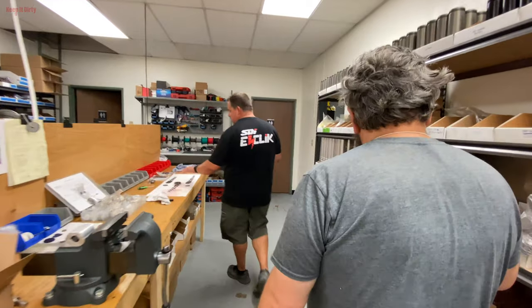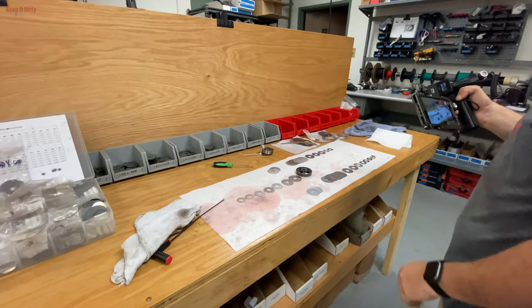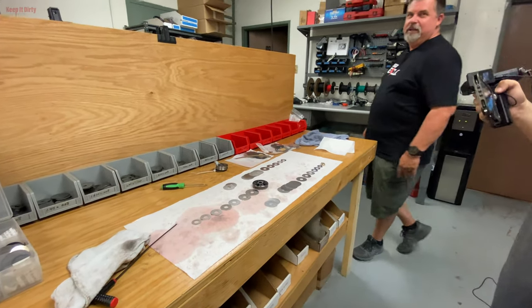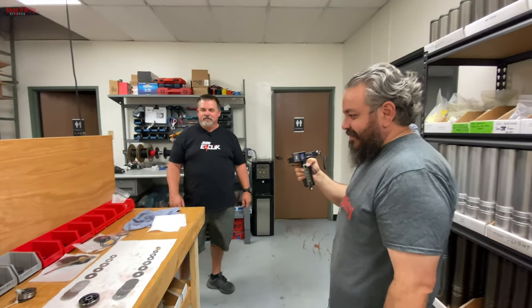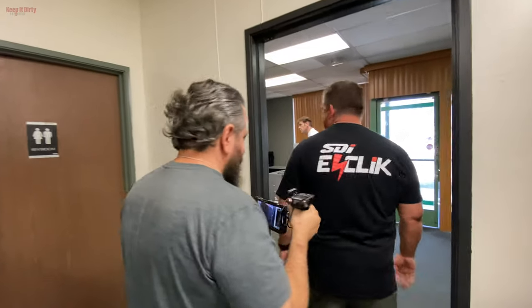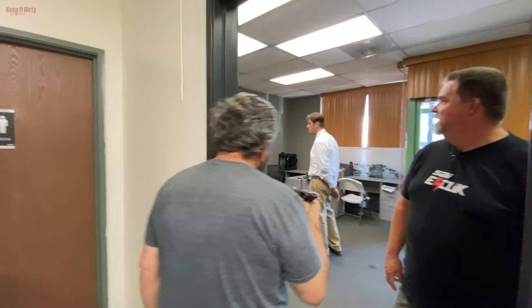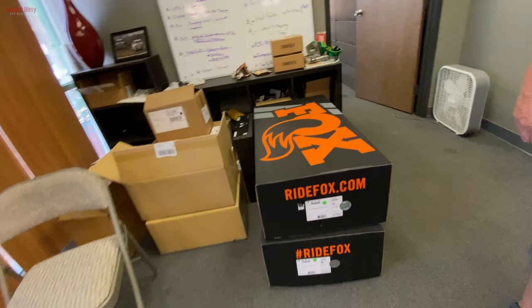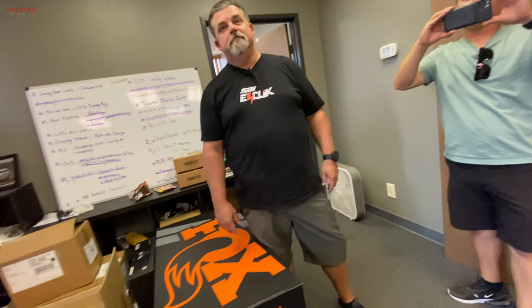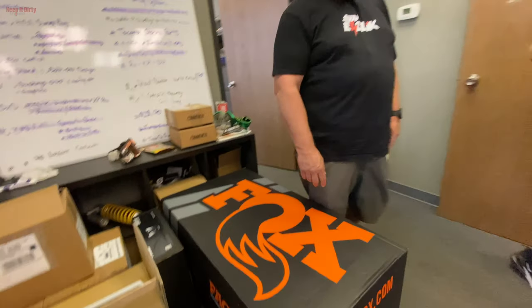We go through, line up the shims, shim stacks, get them all ready. This is our R&D department. We actually got a brand new set in that we're going to revalve and then offer to people — brand new shocks with an E-Click revalved ready to go. How'd you guys get a set? We have our connections. Nobody can get shocks right now. Yeah, they're nice and pretty, brand new.